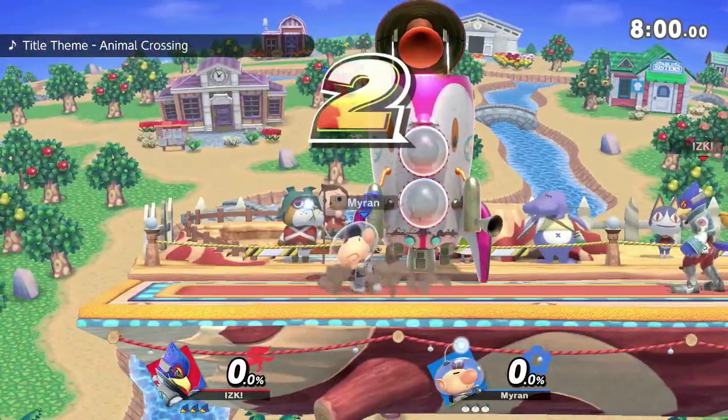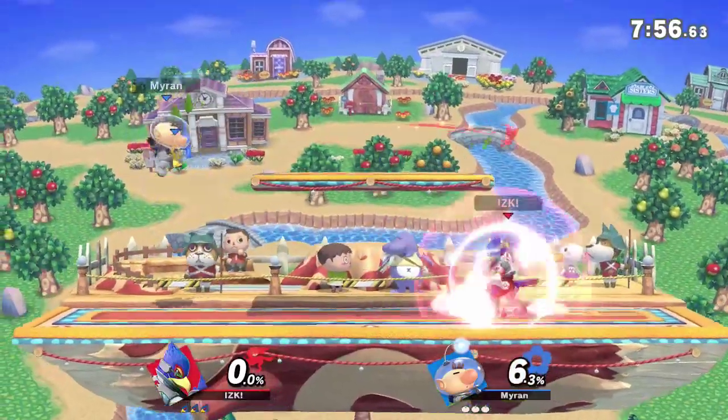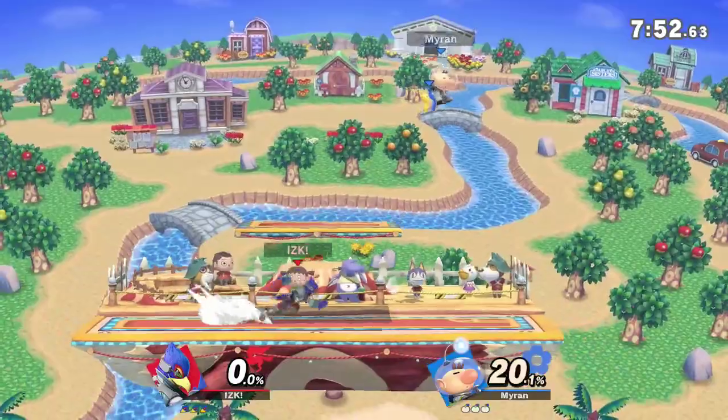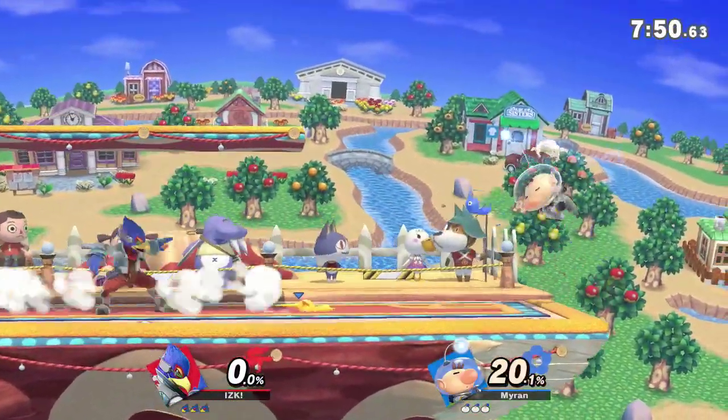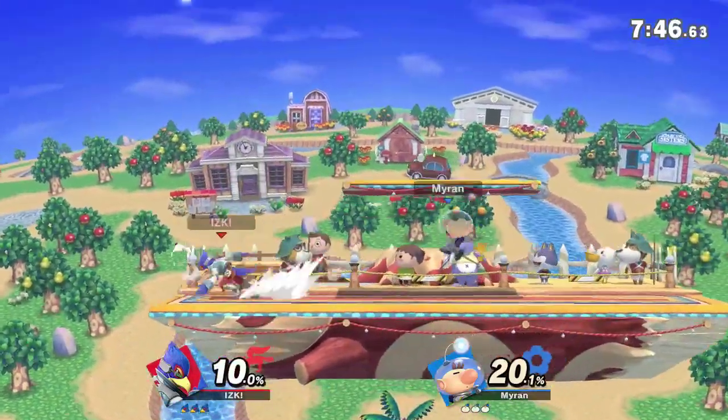The crowd is definitely hyped for game one, if you can tell in the background. The Reflector is going to be a big deal, because the Pikmin toss could be a little bit of trouble, but you might see Myron try to bait that out in neutral — that's an interaction you'll have to pay attention to. The Reflector being such a powerful tool.